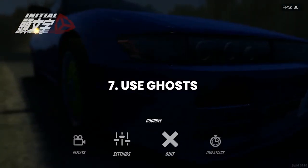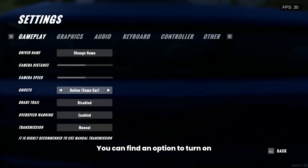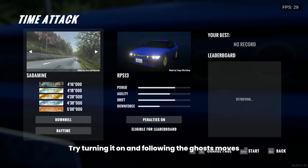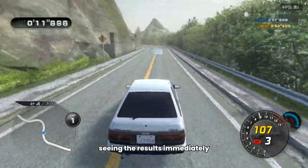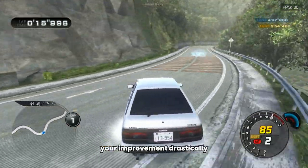Number 7: Use Ghosts of Other Players. In the game's settings, you can find an option to turn on ghosts of other players that had finished the course. Try turning it on and following the ghosts' moves. You can always try and learn why you're stagnating or see your weaknesses and work on them, seeing the results immediately. Learning from the best is going to speed up your improvement drastically.